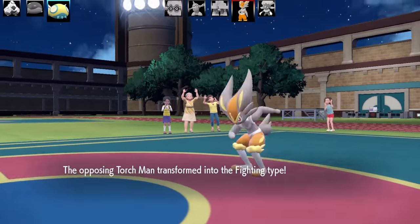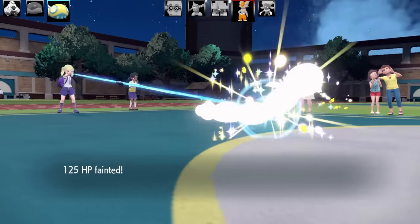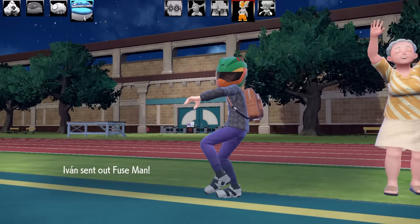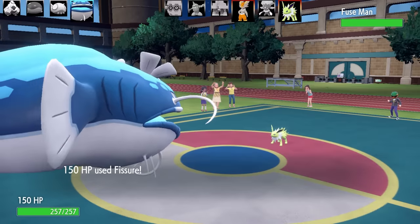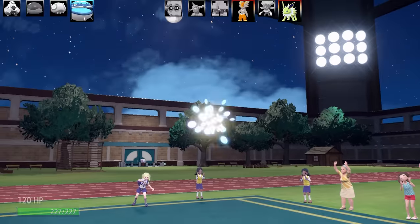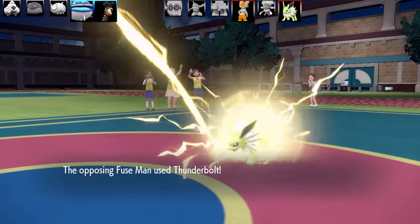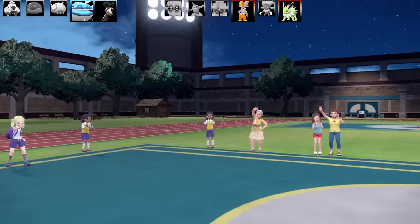Here comes Cinderace with High Jump Kick - I was this close to going Tera Ghost on this Dunsparce so it would crash and I'd get another KO. They swap Cinderace out and in comes Jolteon. Dondozo is Tera Normal rather than Tera Ground because I only wanted one weakness. I swap out to Faradraft but this Jolteon with Life Orb does a lot of damage - max health and all. That's the end of Faradraft. Next I send out Titan and need to set up Snow.